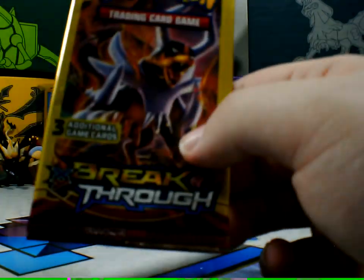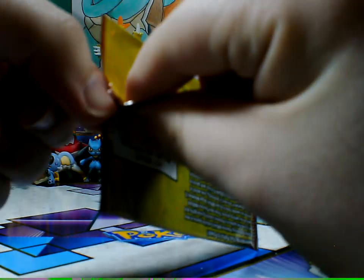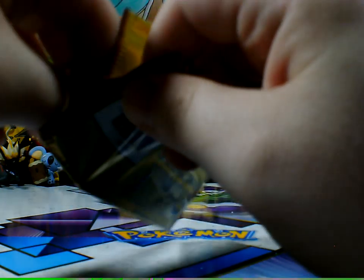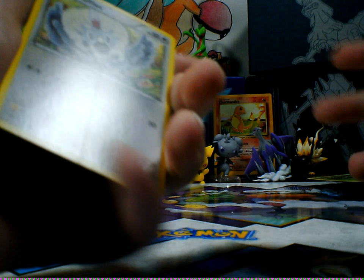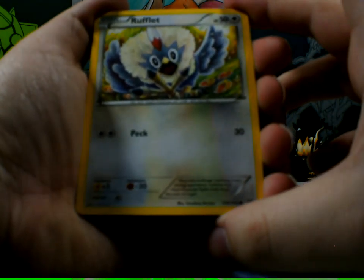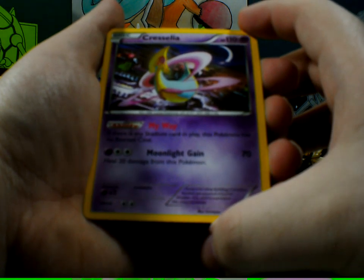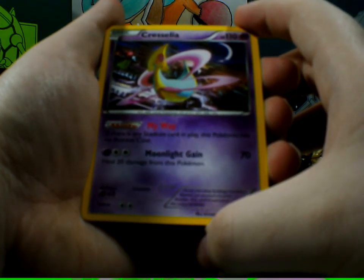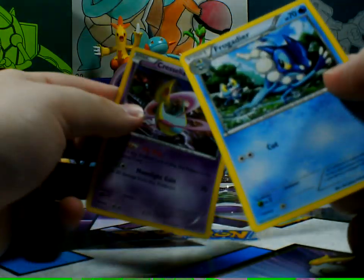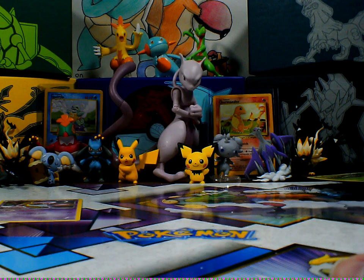Now we open up another Breakthrough. There we go fellas, we opened that up really easily, surprisingly. We have Rufflet. Ooh, that is cool! And Criselia! I almost had that. And Frogadier — I'm keeping that one. That's really cool.